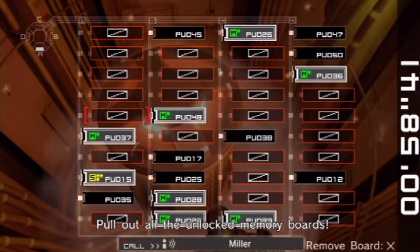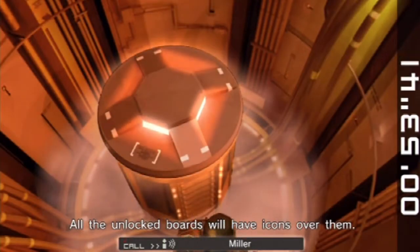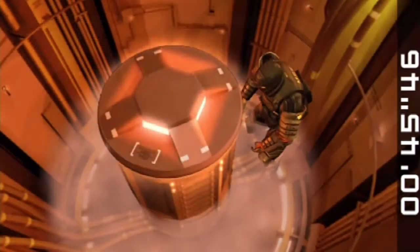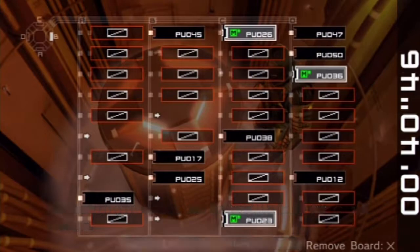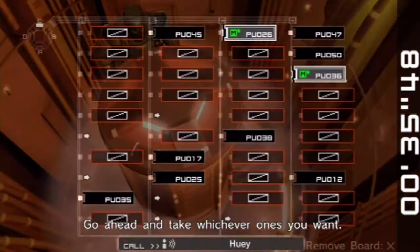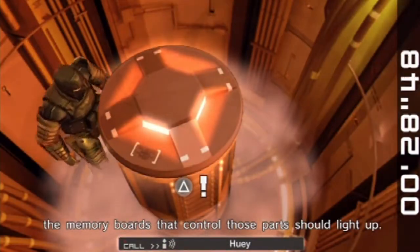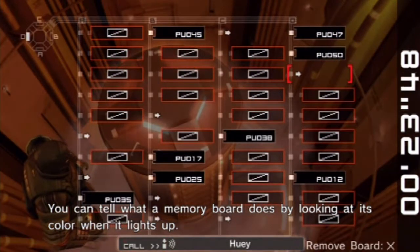Pull out all the unlocked memory boards. All the unlocked boards will have icons over them. Any boards you remove can be used to build our own AI weapon. Memory boards have different functions according to the icons displayed over them. Go ahead and take whichever ones you want. If you attack parts on the exterior of the machine, the memory boards that control those parts should light up. You can tell what a memory board does by looking at its color when it lights up.